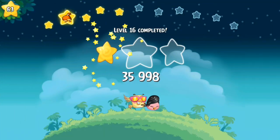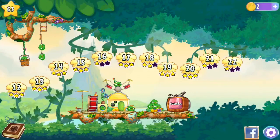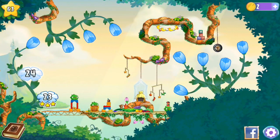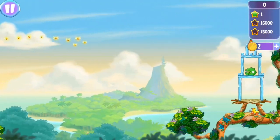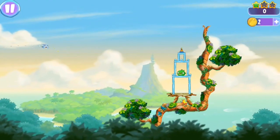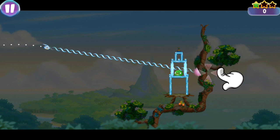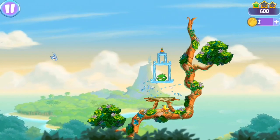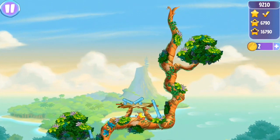Continuing on and skipping past that end-level boss pig, we're on to the Luca levels now. Luca has a different ability again — she can let out a songbird blast, an operatic attack that shatters anything in her path. Here we can use it to shatter those crystal tower structures and bring the piggy down.